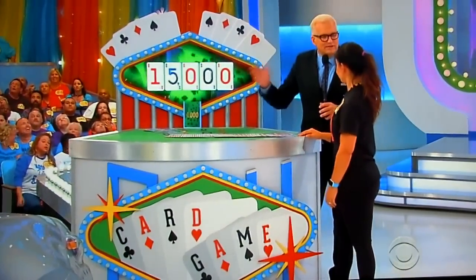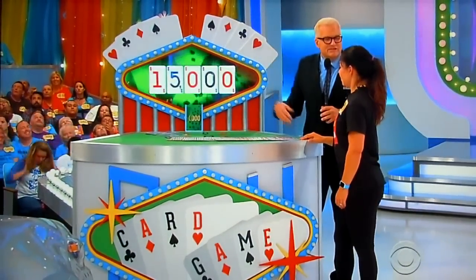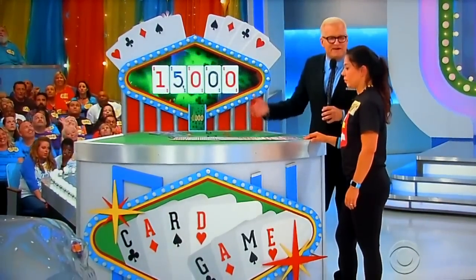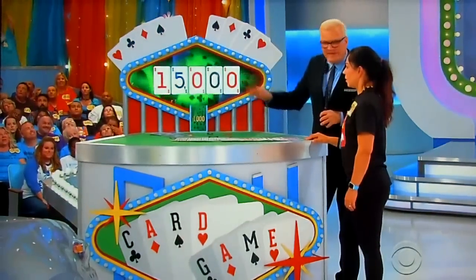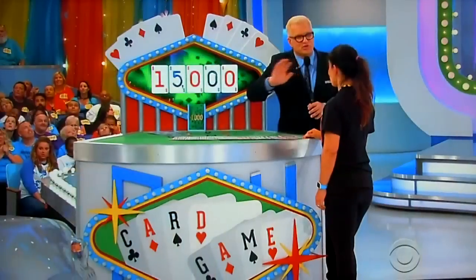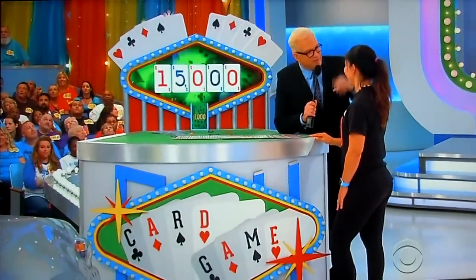Now, if you pick a 10, Jack, Queen, or King, it's worth $1,000 — we put $1,000 up there. Any other number is whatever the number is times 100, so a 7 is $700, 5 is $500, like that. Keep going until you say stop, and when you stop, if you're within $1,000 of that car's total without going over, you win. Aces are wild — so if you pick an ace, it could be anything you want. You can even end the game on an ace by just giving us a number. Or you could say $500, whatever you want to do with it.